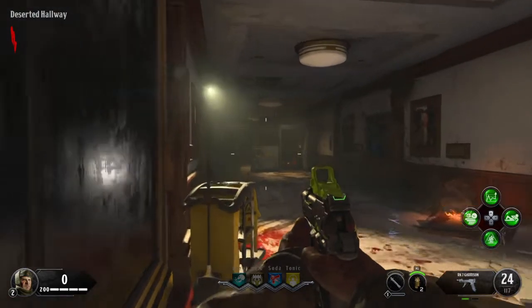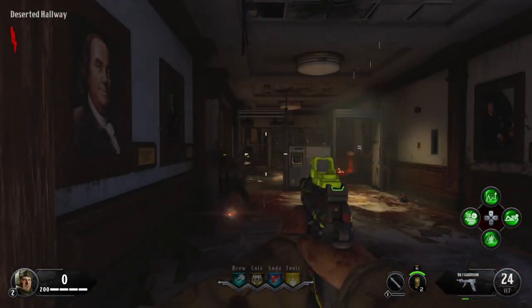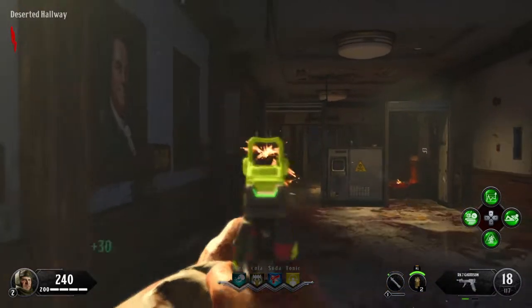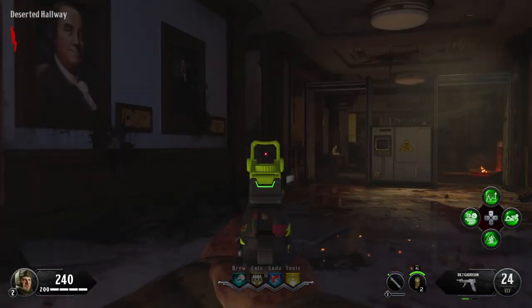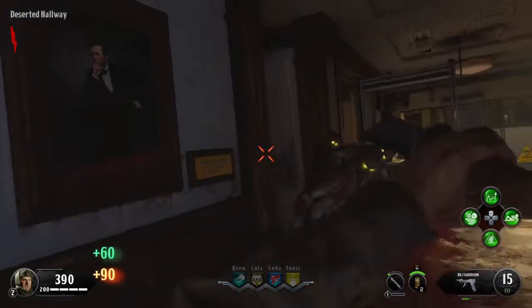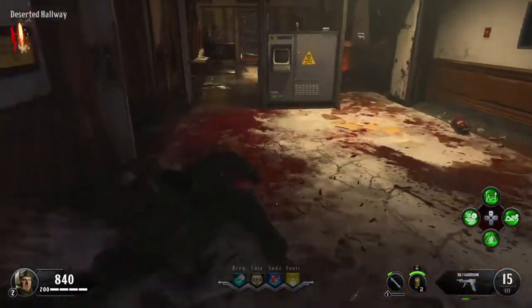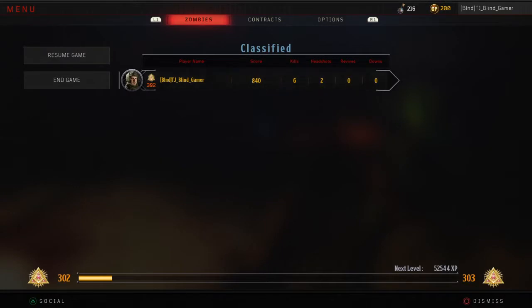You can hear it in the direction of every zombie — I can even tell you which barrier they're coming through right now. All six of them are in the main room. One just came to the doorway. Headshot. My aim is terrible. And you heard clearly when the round ends — there's a round ending sound and a musical cue.